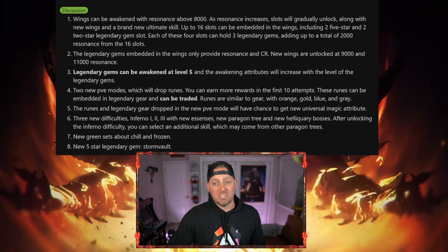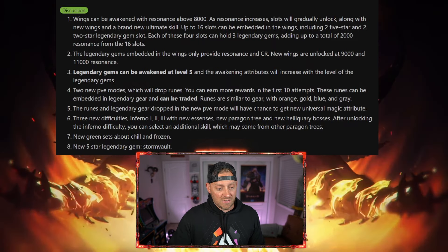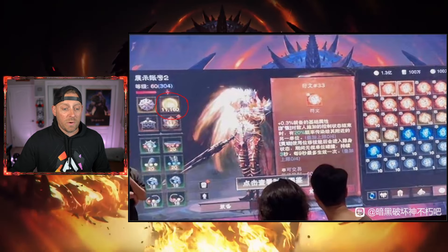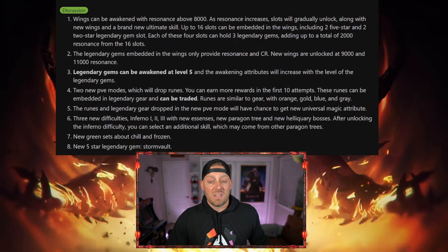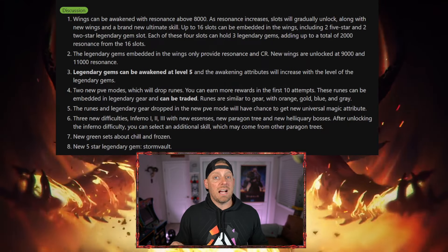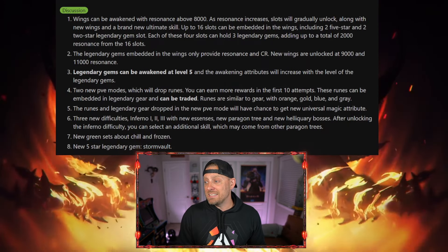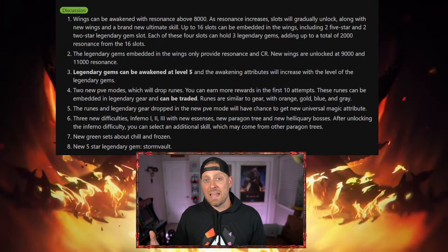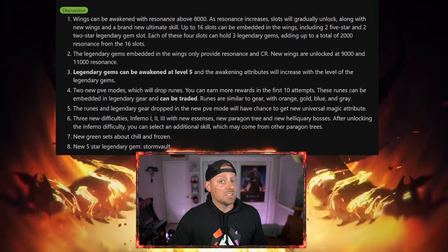Number 7: new green sets about chill and frozen. New green items are going to be able to be used with some chill or freezing style effects. And a new 5-star legendary gem called Storm Vault. Not surprising — we seem to get new legendary gems all the time, and they keep getting better. What I will urge all of you not to do is stress that you need the newest legendary gems, because it's a game you just can't keep up with unless you're ready to really open up that wallet.